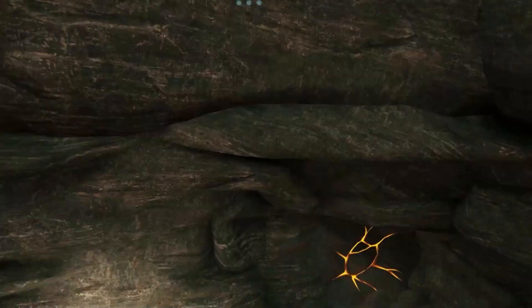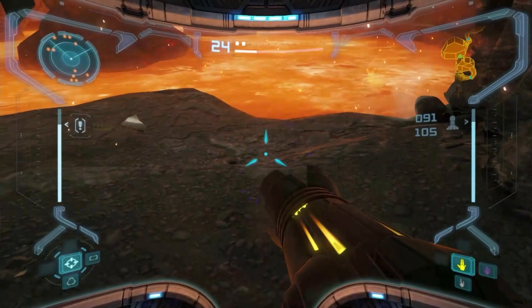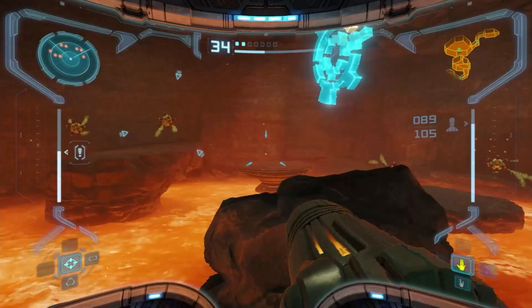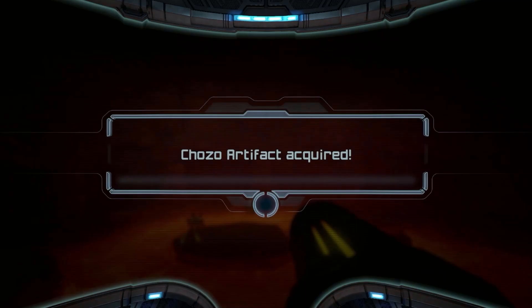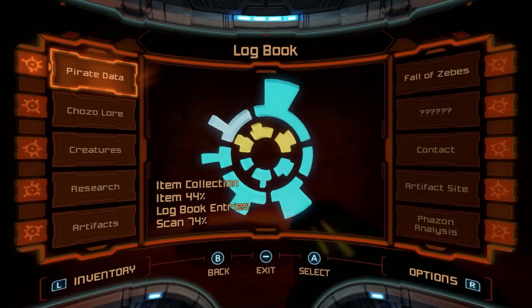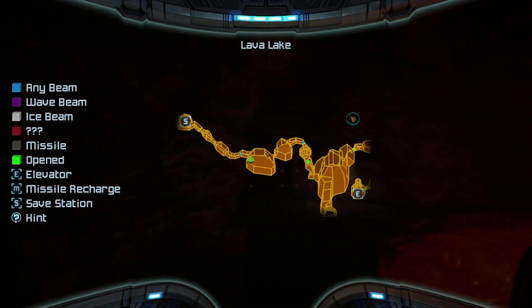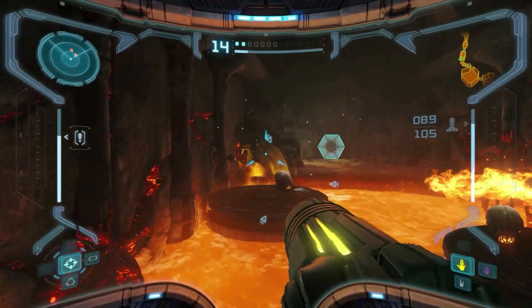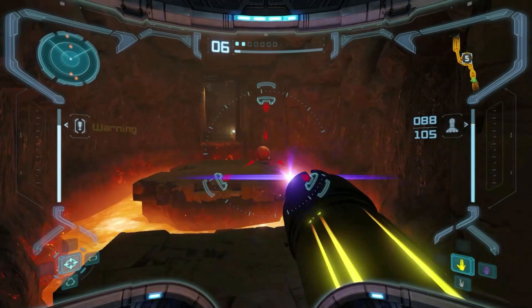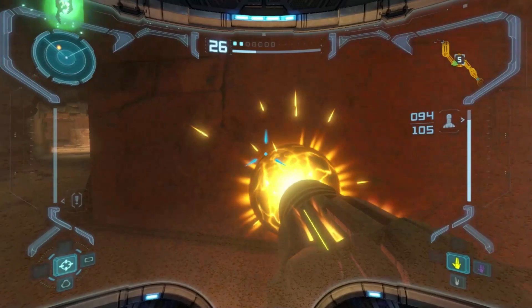While we're here in Magmoor Caverns, we actually have something new we can pick up — you're not supposed to know you can do this for a while, but in this particular room, that pillar looks a little suspect, so let's blow it up with the Super Missile. There's an artifact you're not supposed to know is there as destructible until you get the final visor — I just know it's there, so I'm grabbing it now. We now have about a third of the artifacts. The artifacts are the second-best version of the end-game key hunt in the Prime games — Prime Three is the best because you don't need them all to begin with, and Prime Two's key hunt is honestly bad.